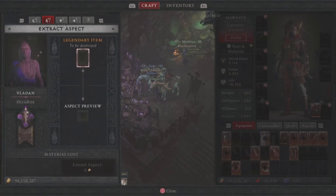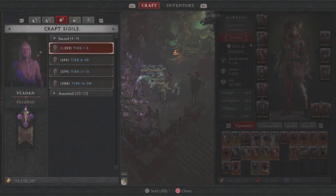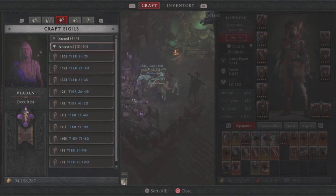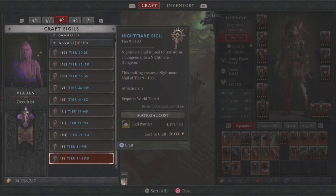Now of course you're going to need yourself a Nightmare Sigil. You may not have one in your inventory, your friends may not have it, you might have something else. You can always come over here, break them all down, and craft yourself a sigil. The sweet spot, in my opinion, will be tier 31.